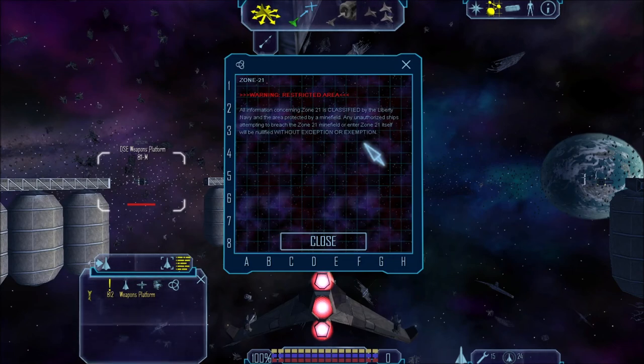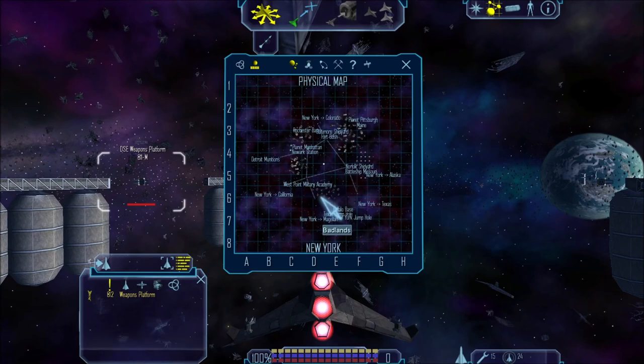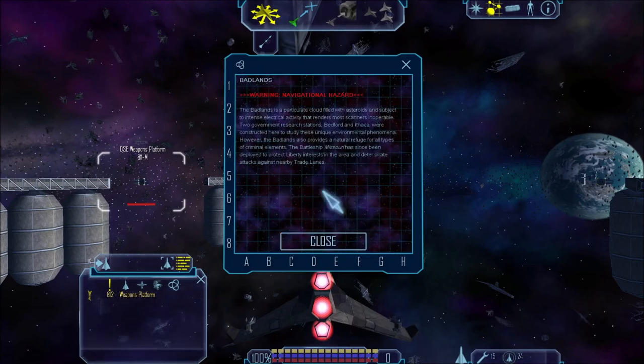All information concerning Zone 21 is classified by the Liberty Navy and the area is protected by a minefield. Any unauthorized ships attempting to breach Zone 21's minefield or enter Zone 21 itself will be nullified without exception. The Badlands is a particulate cloud filled with asteroids and subject to intense electrical activity that renders most scanners inoperable. Two government research stations, Bedford and Ithaca, were constructed here to study these unique environmental phenomena. However, the Badlands also provide a natural refuge for all types of criminal elements. The Battleship Missouri has been deployed to protect Liberty interests in the area and deter pirate attacks against nearby trade lanes.